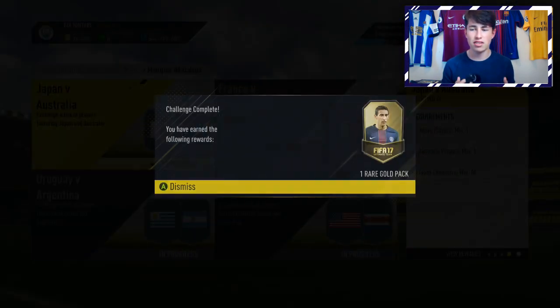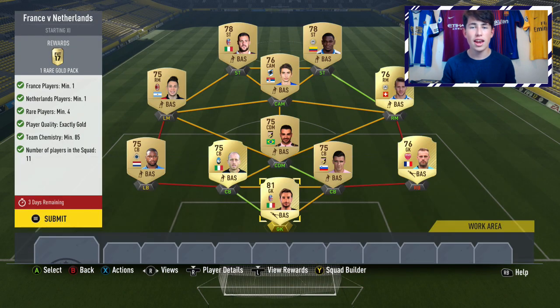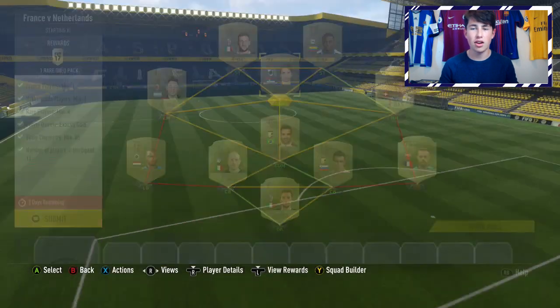That SBC will cost you just around 2,000 coins to buy the players if you don't already have them in your club, and you get a 25k pack, which is very good. Next up is France against the Netherlands. You need one player from each of the two countries, four rare players at minimum, everyone has to be gold, and 85 Chemistry. Get the cheapest French and Dutch gold players you have from your club or the market. Put them as the fullbacks, and build the rest of your team as a one-league gold team — Calcio A, Russian League, MLS, or Argentine League. Make sure you have the four rare players and you should be good.